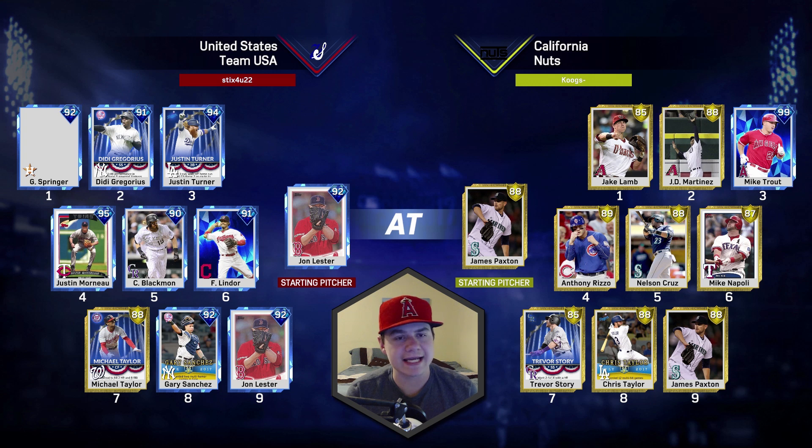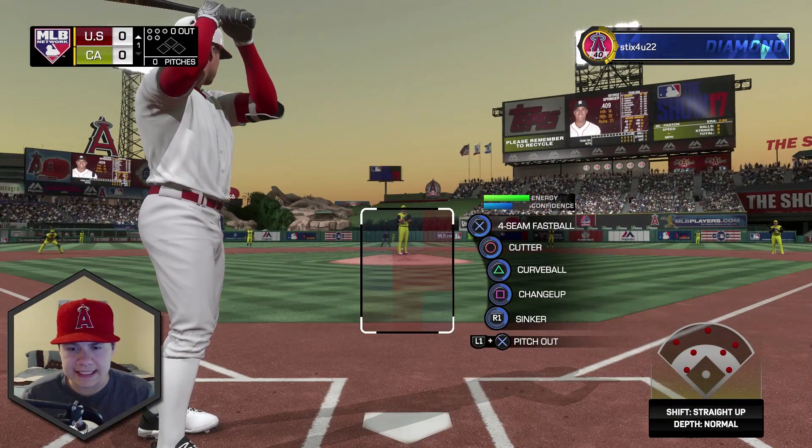Okay boys, here we go. We're taking on Team USA. He's got the 92 Jon Lester, George Springer, DeeDee, Justin Turner, Justin Morneau, Chuck Nasty, Lindor, the gold postseason Michael Taylor, and the player of the month Gary Sanchez. I like our team and we've got James Paxton going for us. Let's get it.